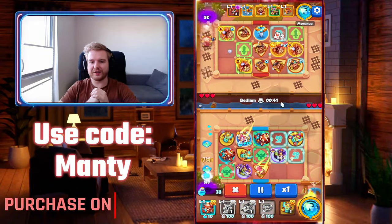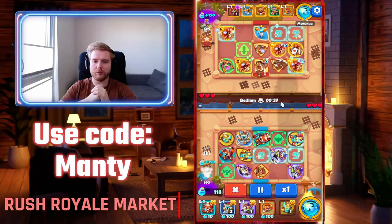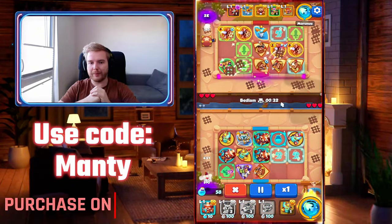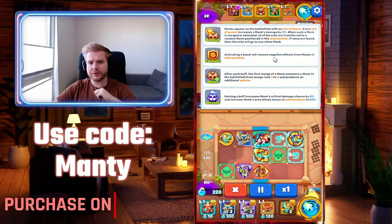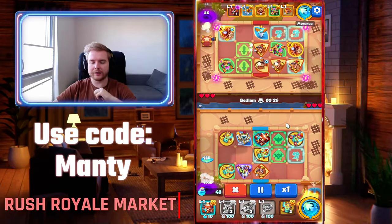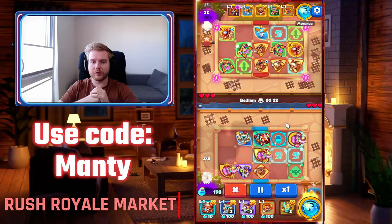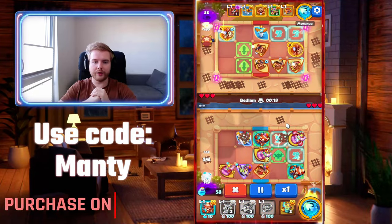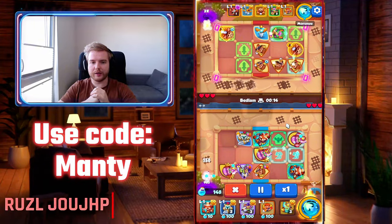He's already building his main Monk. A quick tip for Monk players: you don't want to merge your Monks right away. You want to press your ability — the Novice talent — and then immediately merge your Monks. That way it summons a Monk with a merge rank from one to three randomly. That's the quick tip.